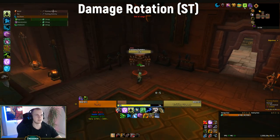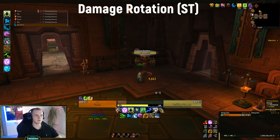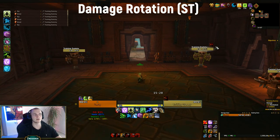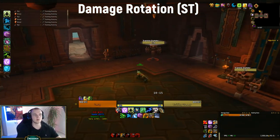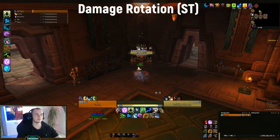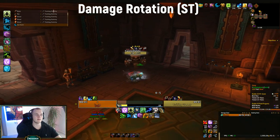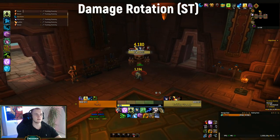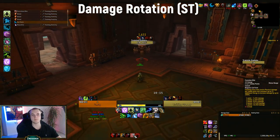As you can see, using two combo points on Rip does 1,810 damage, and one combo point does 811 damage — basically the same. So it's all about keeping bleed uptime on the target. Once you have all your DoTs up on single target and eventually reach five combo points, use Ferocious Bite. Try to have 50 energy before using it, because then Ferocious Bite can do up to 100% increased damage.